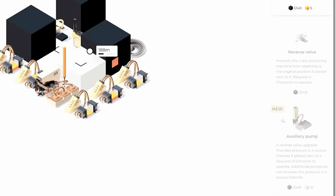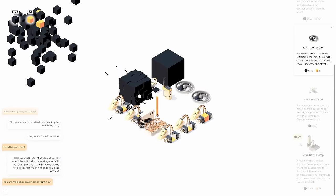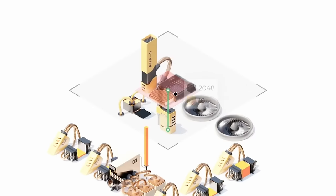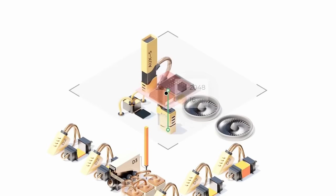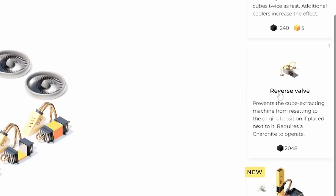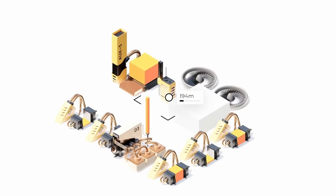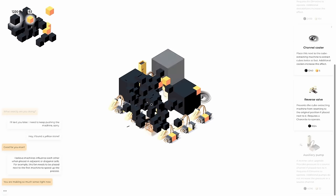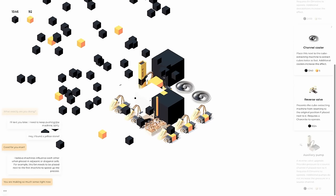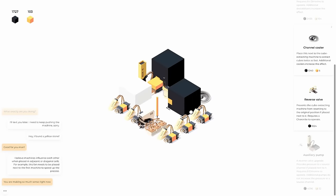An auxiliary pump — that's a lot of words. It looks like it automates the harvesting process, which would make my life a lot easier so I don't have to click as much. Let's put it behind the machine here. It's a reverse valve upgrade, so we need one of those first — it's a good thing we already have those. We plug that in, then plug in eight of those, and look at that: it's automated. It's not as fast as me holding it down, but at least I can focus on just harvesting the blocks.